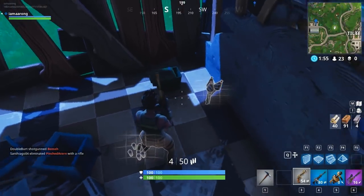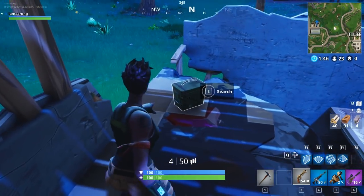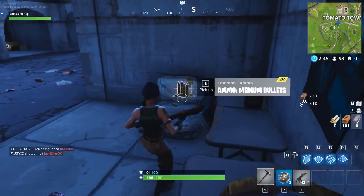Number five is simple: ammo boxes. Get that ammo and go into the game. Easy as that.